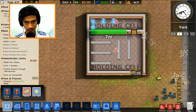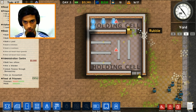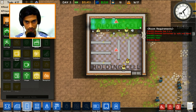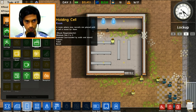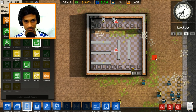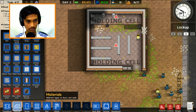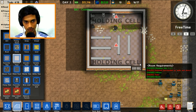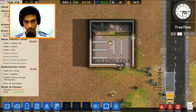Let me bulldoze this thing - there we go, just bulldoze what's not needed. The holding cell has to be open - I didn't know that. Let's go to rooms, remove this whole thing, and redo the holding cell throughout here. There's the holding cell. We need some flooring though - I forgot how to change flooring in this game. There we go, we have this concrete floor.